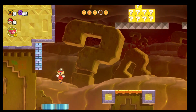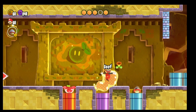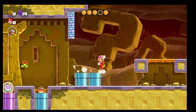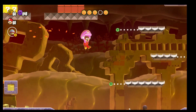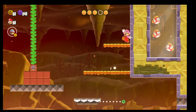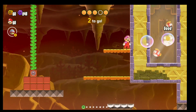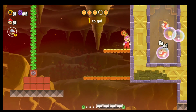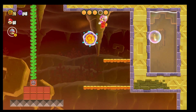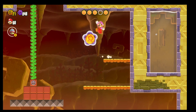Now we can go get the bubble and take out the fish enemies. Work your way up and just throw the bubbles as best you can. Once this last one gets taken out, you'll get your coin, and then from there you'll get your Wonder Seed.